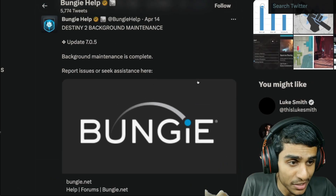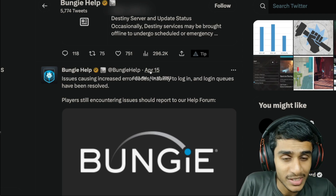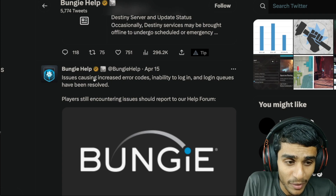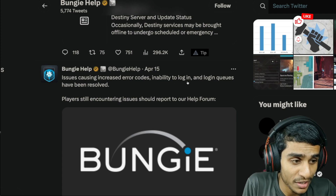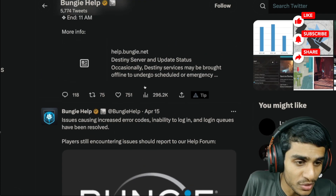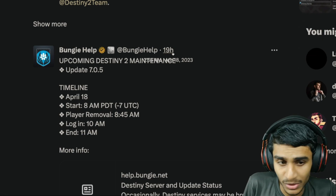Checking out the latest tweet — just a few days ago on April 15th, they caused a lot of errors: inability to login, login queues. They've been trying to resolve all these issues. Let me show you the latest update. Here you can see this Bungie Help tweet from 19 hours ago about the upcoming Destiny 2 maintenance update 7.0.5.